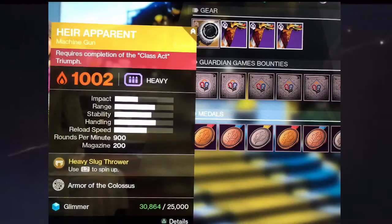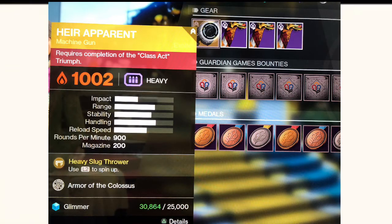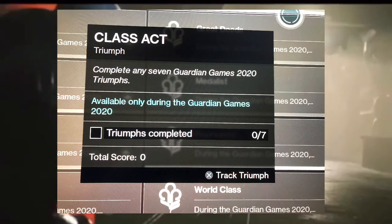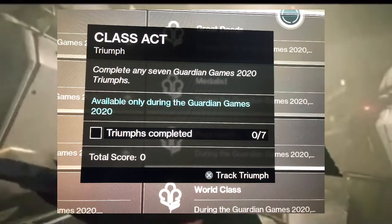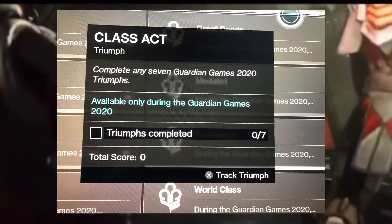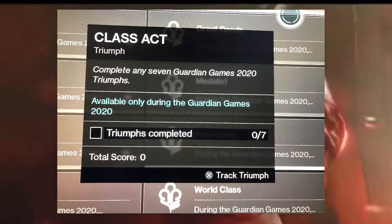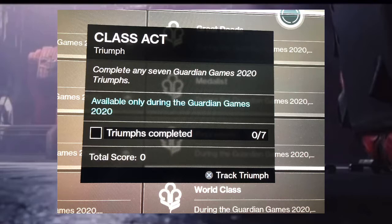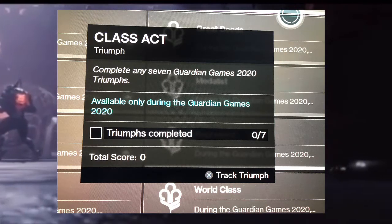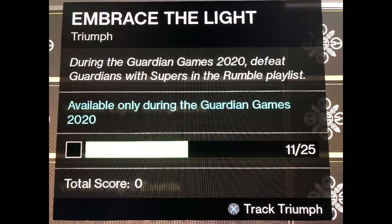So to get the Hair Apparent, you need to complete the Class Act triumph. As you can see when you go to Evo Elante, you need to complete any 7 Guardian Games triumphs. We're going to go in depth on what triumphs you should do first — not the harder triumphs, but the ones you should do right away so you can get the machine gun pretty fast.